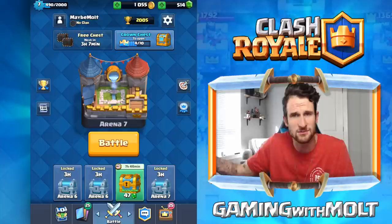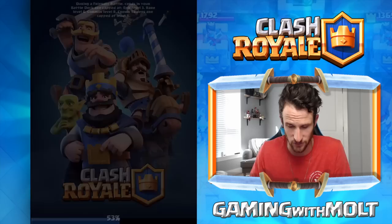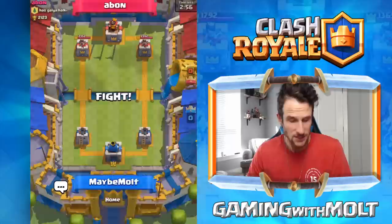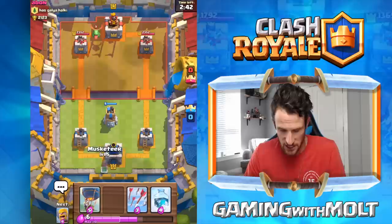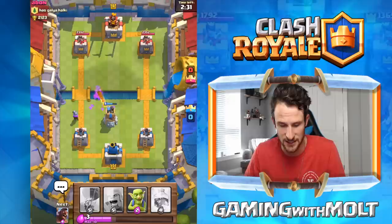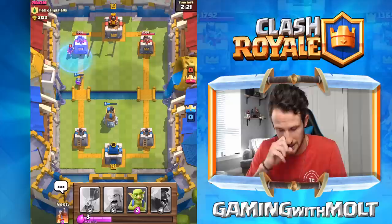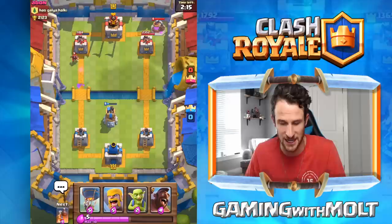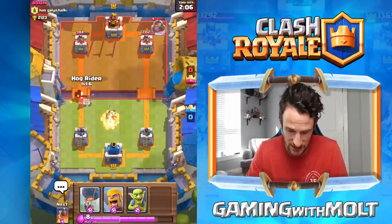Let's jump into a battle — I've been saving gems, opening a chest. We're at 2123 now, level 7 versus level 8. We start with our bomb tower. He drops a baby dragon — we take it out quickly with our musketeer. Then he drops a minion horde, we arrow it and take it all out. The freeze spell with a musketeer is so dirty — she single-handedly wrecked that tower and does massive damage.